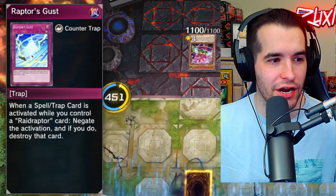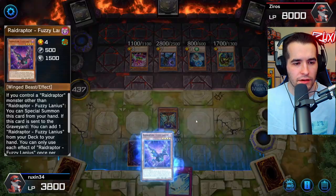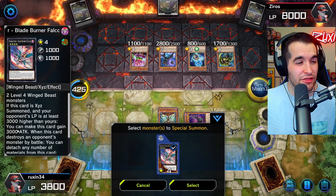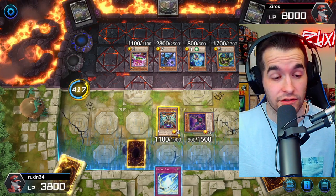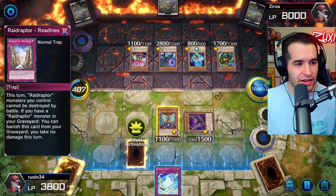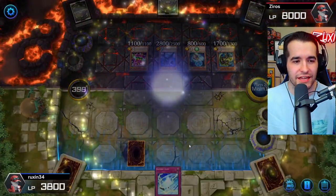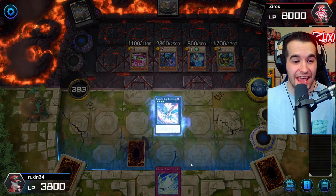That would have been nice to have last turn — we could have negated that Kaiju Slumber and actually been in this game. We're going to bring out the Fuzzy Lanius. We can special summon this card if the opponent's life points are 3000 higher — this card gains 3000 attack, and when it destroys something in battle you can detach any number of cards to destroy the exact number of opponent's monsters. That's pretty good! We could take out the Radiant, then pop two of his monsters. We could set Raid Raptor's Gust as a negate. Let's go for it — bringing in the Blade Burner Falcon.